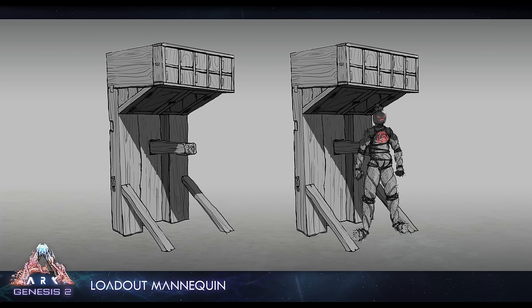Right here we have the Loadout Mannequin, which is going to be a really, really nice structure. You're going to be able to place your full loadout into this thing — all your armor and everything — dressing up a little mannequin displaying armor sets. You're also going to have all your weapons and tools in there. You can walk up to it, hit one button, and it's all going to enter your inventory — or maybe the armor will just go on automatically, which would be really cool. So you might be heading down to the ocean, so you just walk over, grab your ocean set, and you're good to go. This is something I've wanted for such a long time and I'm so glad they're actually doing it.